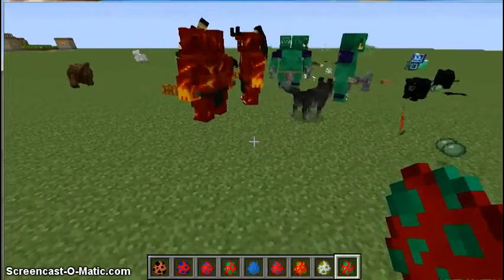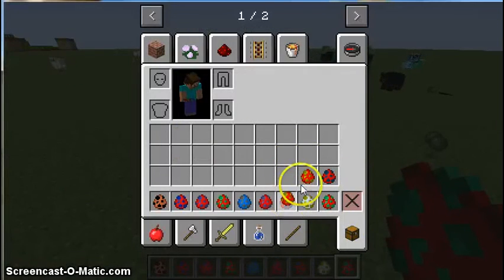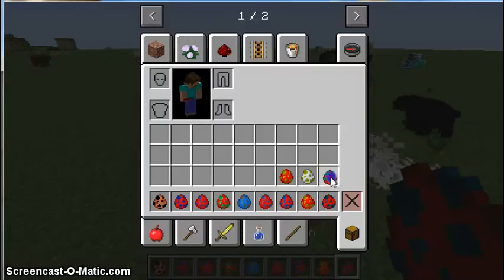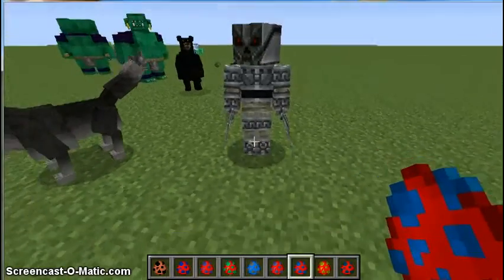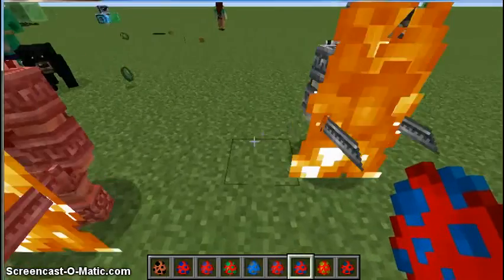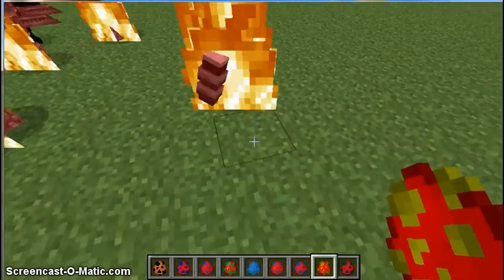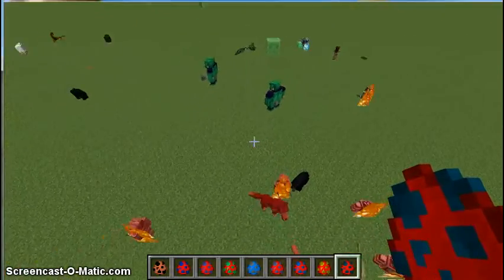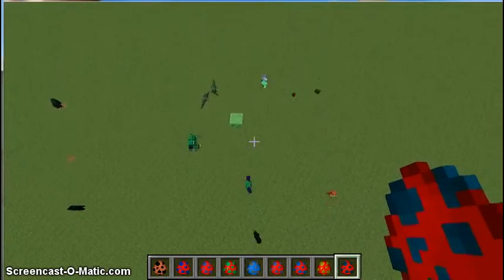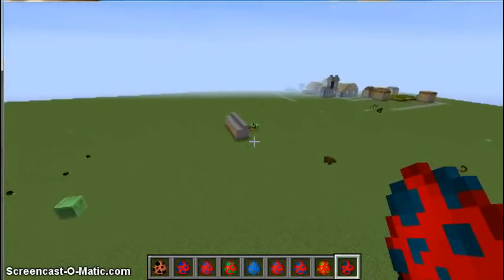Okay, now let's get these last three. Here's a silver skeleton — one of those things ran right into me at night and I got so scared. There's a mini golem, and here's a komodo dragon; they're pretty freaky. If you're in survival and you fall into that big death trap of all those animals, there's no way you're getting out.